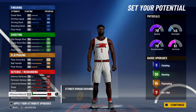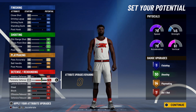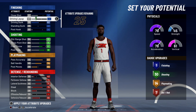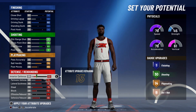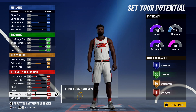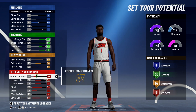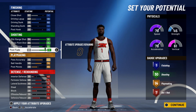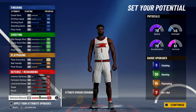You can't get any more badges than this with this spread. I do know that if you take off driving layup and go down on defense you can get eight or possibly nine defensive badges, but I'm not doing that — I want to be able to lay the ball up. So we're going with 130, 14, and 7.